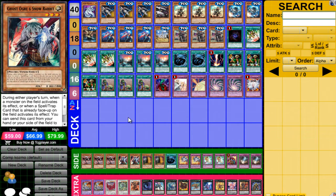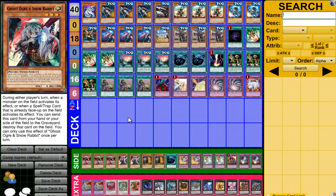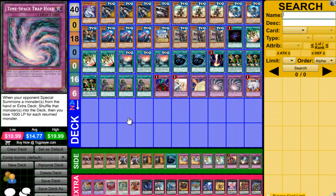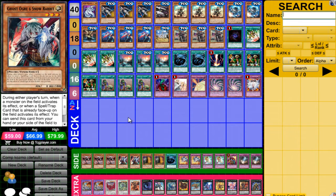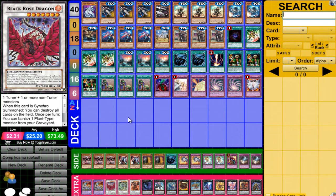Ghost Ogre and Snow Rabbit — this card is amazing in this deck. It's a Psychic type, so you can actually get it out with Emergency Teleport mid-game. She's really good because if your opponent wants to go Dragon Pit Magician or something in Pepe Magicians, you use this and stop them. You can also chain it to your Time-Space Trap Hole so they miss timing, which is really good. Or you can use her for Synchro Summoning — you can get into Omega, Archfiend, or Black Rose whenever you need to.